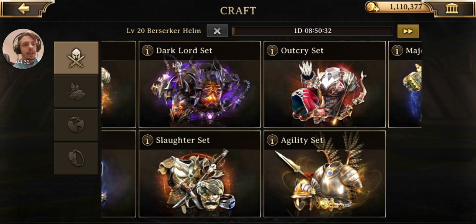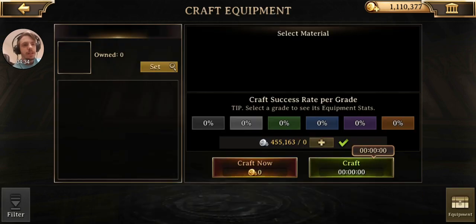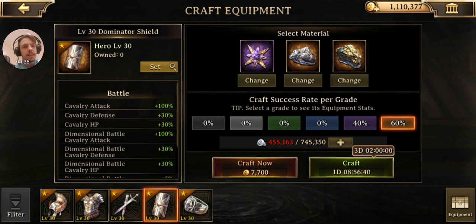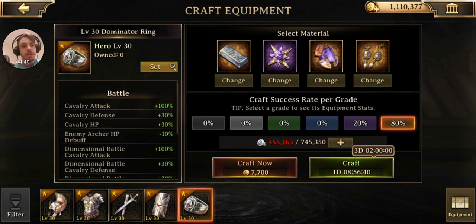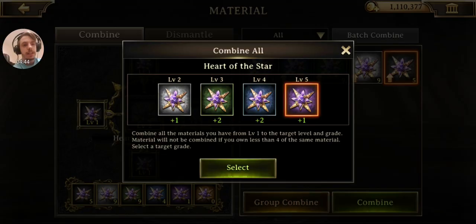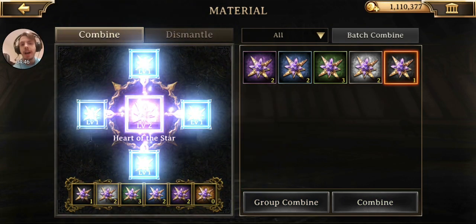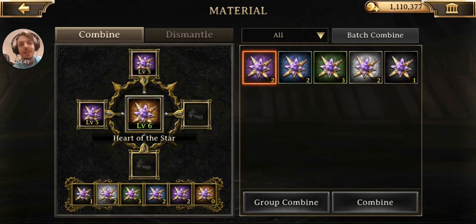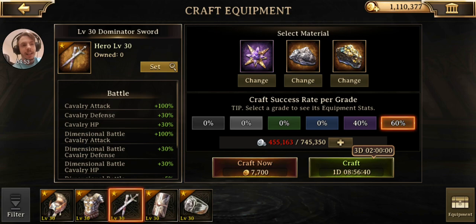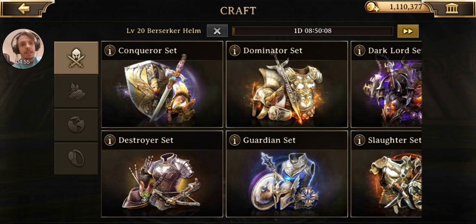Let's take a look at the Dominator set and the Guardian set. The Dominator set is for Cavs, which is good because Cavs is what I need. But it looks like I don't have even one gold of this, so this must be the Ultra Rare, unfortunately.